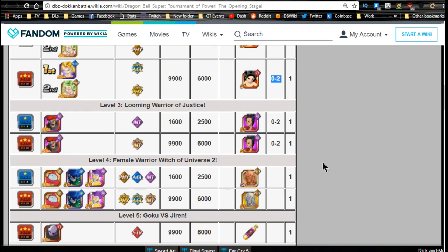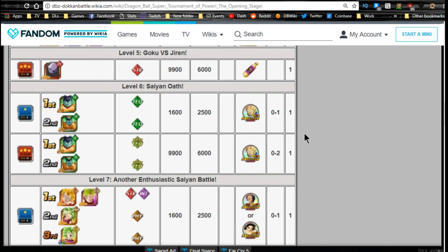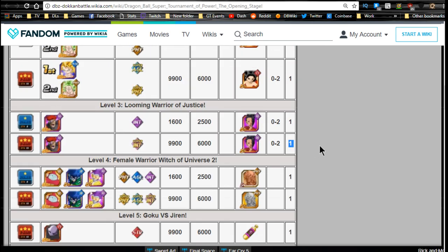Level 3, 'Looming Warrior of Justice,' is where you get your Kales. Kale drops up to two on Z-Hard, and you get one dragon stone per level — technically two dragon stones per level depending on whether there's one or two stages within that level.